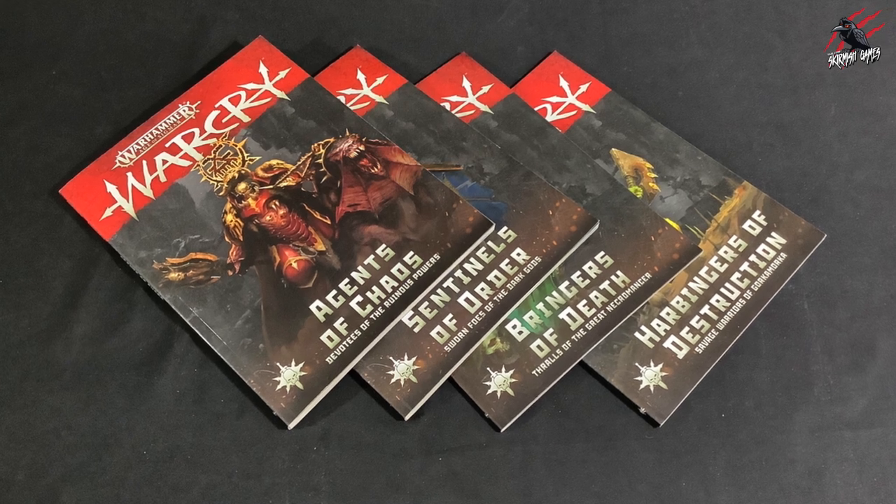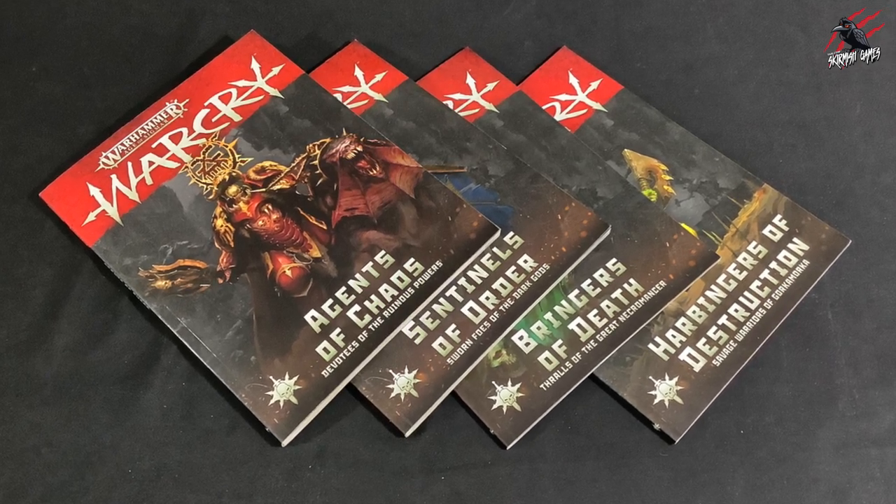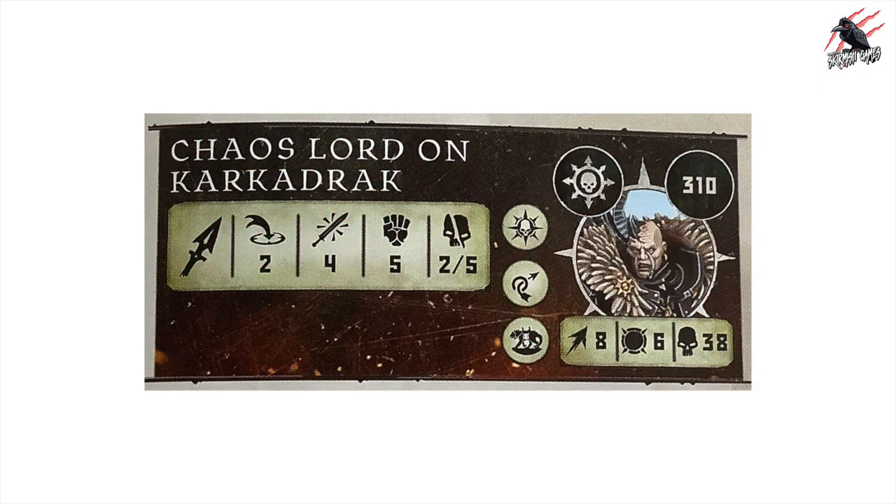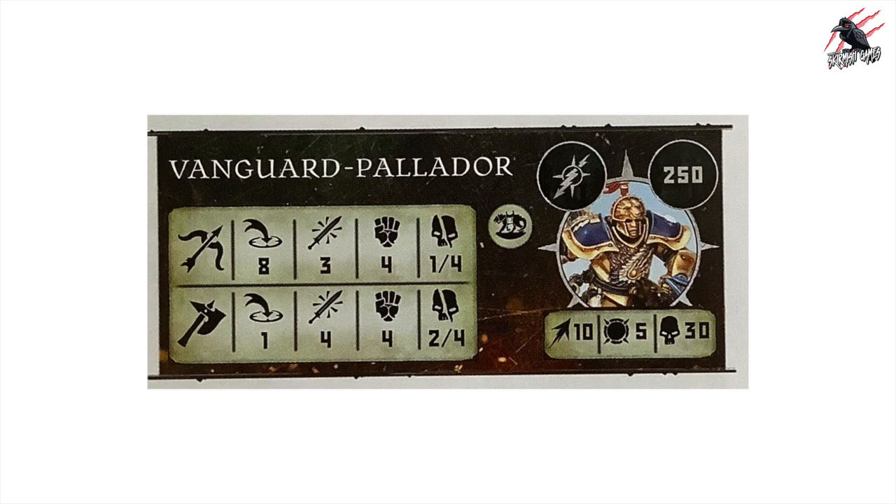We'll be using the four Warcry supplement books for all fighters and their abilities. We won't be using any fighters with the leader Rue Mark, so awesome models like the Chaos Lord on a Karkadrak won't be included — but he'd certainly be in the top 10 if they were. The 10 fighters chosen won't be in any particular order, but I'll save my favourite until last, and all I'm looking for is the mounted Rue Mark on the fighter card, making sure they are actually riding some kind of beast and not a mechanical vehicle.